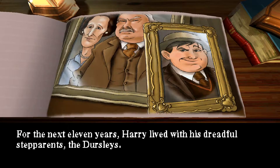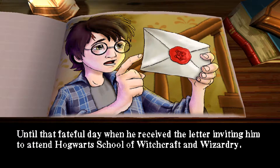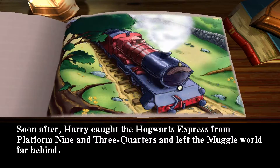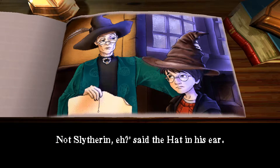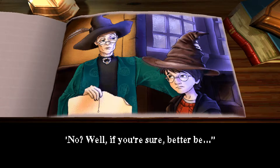For the next 11 years, Harry lived with his dreadful step-parents, the Dursleys. Until that fateful day when he received the letter inviting him to attend Hogwarts School of Witchcraft and Wizardry. Hagrid took Harry to Diagon Alley to purchase a most unusual list of school supplies. Soon after, Harry caught the Hogwarts Express from Platform 9 and 3 quarters and left the muggle world far behind. Harry sat beneath the sorting hat, hoping he would not be chosen for Slytherin. 'Not Slytherin, eh?' said the hat. 'You could be great — it's all here in your head, and Slytherin will help you on your way to greatness. Well, if you're sure — better be Gryffindor!'